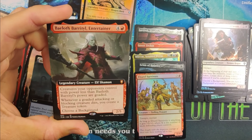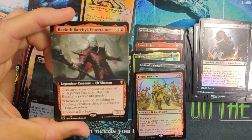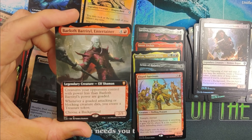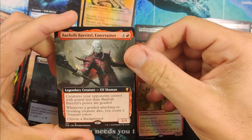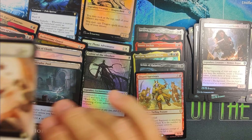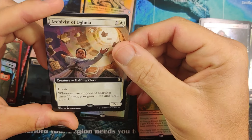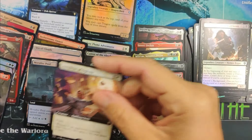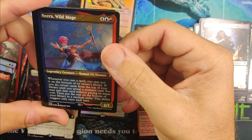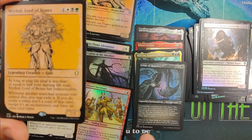Arterial Survivors. Bailith, Barital Entertainer — creatures your opponents control with power less than him are goaded. Whenever a goaded attacking or blocking creature dies, you create a treasure token. Choose a background. He's actually pretty nice. Archivist of Ogma — that's a Mythic. This is a really nice card. We've hit almost all the good cards in here, we just need a couple more dragons. Nira Wild Mage — nice etched. Merkle's nice. Under Mountain Adventure — when it enters the battlefield you take the initiative, add two green; if you completed a dungeon, instead add six. That's a pretty nice card.